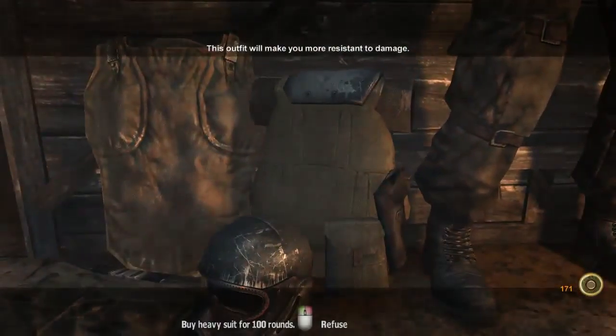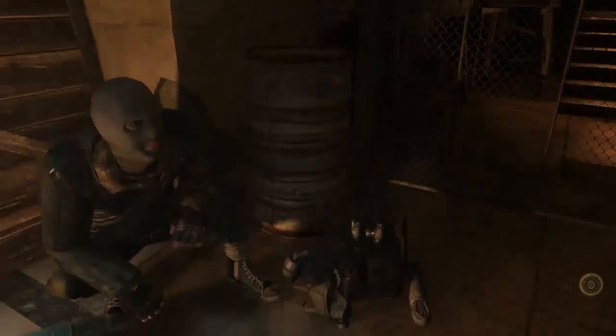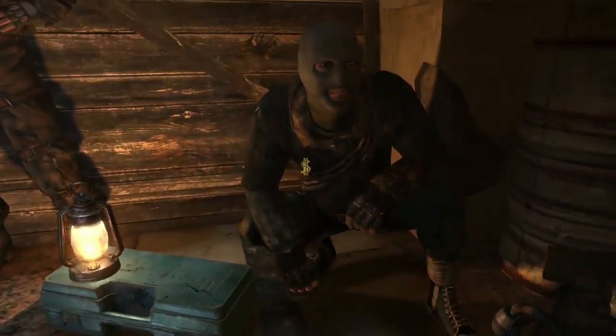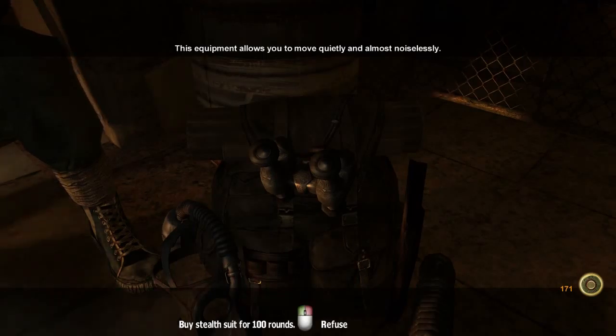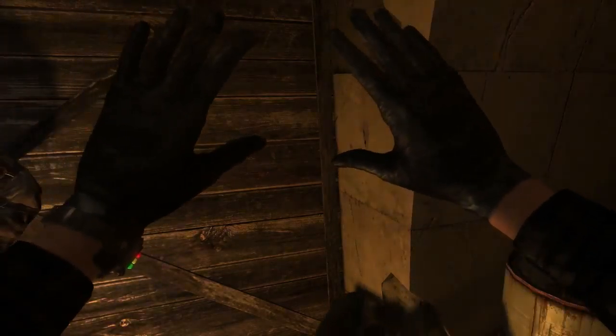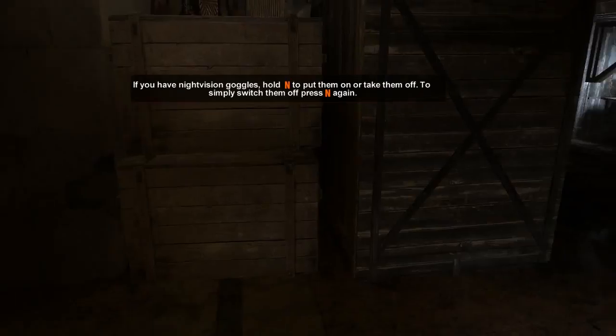This outfit will make you more damage resistant. I think I'm going to go with the one-of-a-kind stealth suit — you won't find it anymore. Sure, that's a deal. We're going to grab this stealth suit. Press N to put on your night vision.